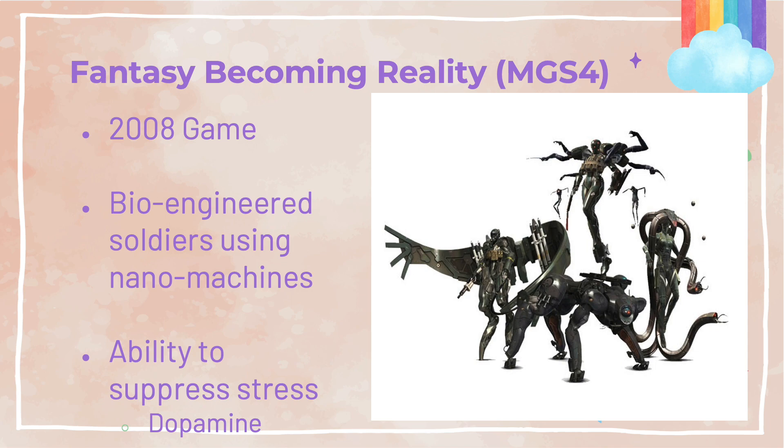This leads us to the fantasy turning into reality right before our very eyes. I want to talk about the Metal Gear Solid 4 game. In the world of Metal Gear Solid 4, soldiers were equipped with nanomachines that could monitor and enhance their performance on the battlefield. For this episode's purpose, let's look at the ability of nanomachines to suppress stress — which basically means the nanomachines can control dopamine levels of soldiers.